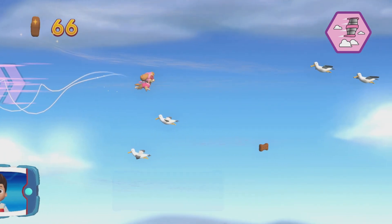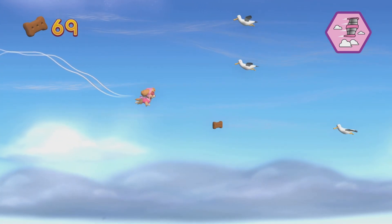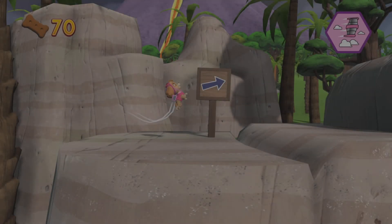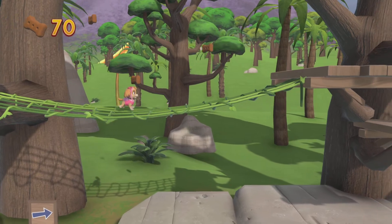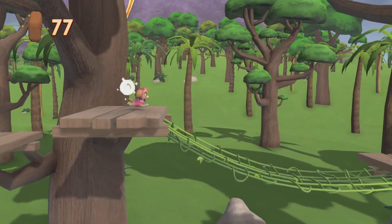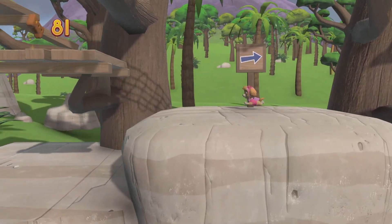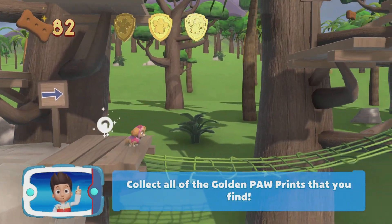You did it! There's a golden paw print close by. Find and collect all the pup treats that you can. A golden paw print — you've got it! Collect all of the golden paw prints that you find.